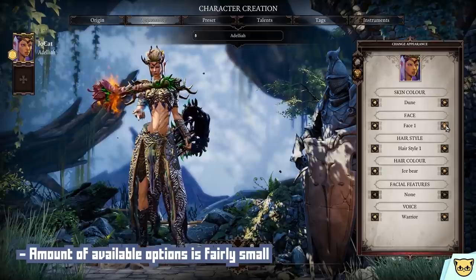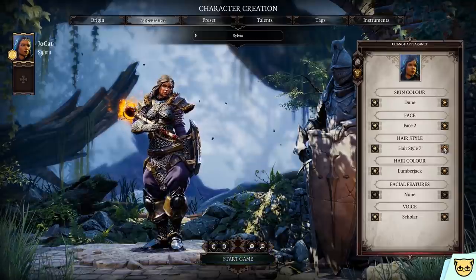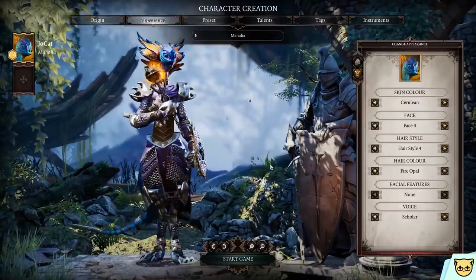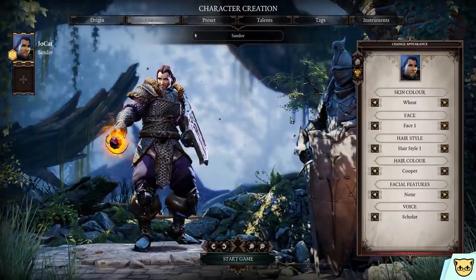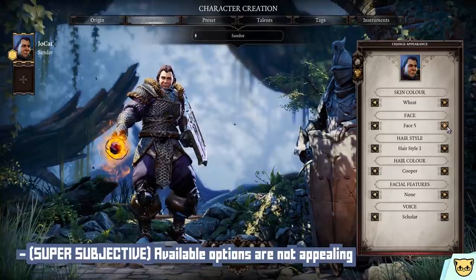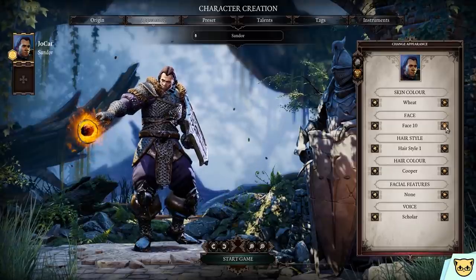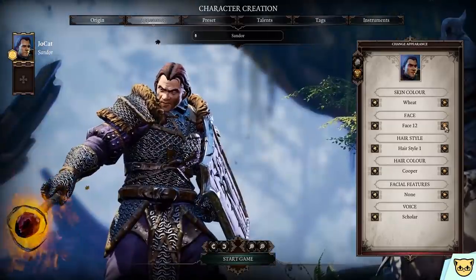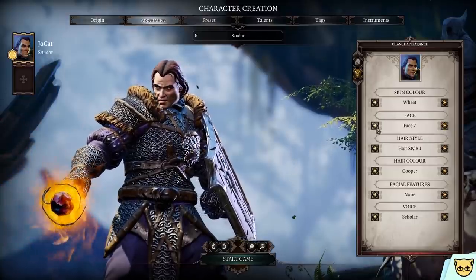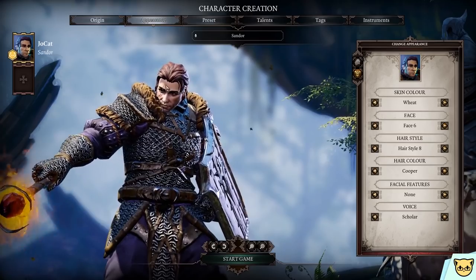Second, the quantity of selections is a bit lacking. For human you get maybe 10 face options and 11 hairstyles, but then for lizard you get about six faces and seven hairstyles. That's not a lot. And quality over quantity, I hear you say — well, to be frank, I'm personally not a fan of what you're given either. This is very subjective, and you might like every option. But for example, the human male has about a dozen face options and none of them look that good in my honest opinion. I feel there's only one good option, and even that one has a scar on it.